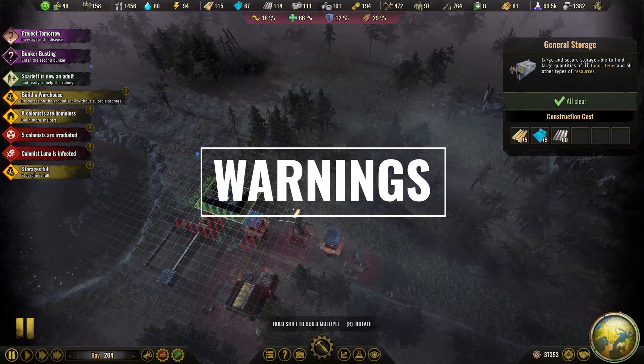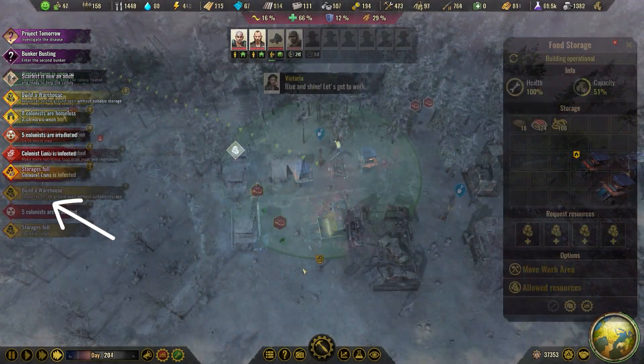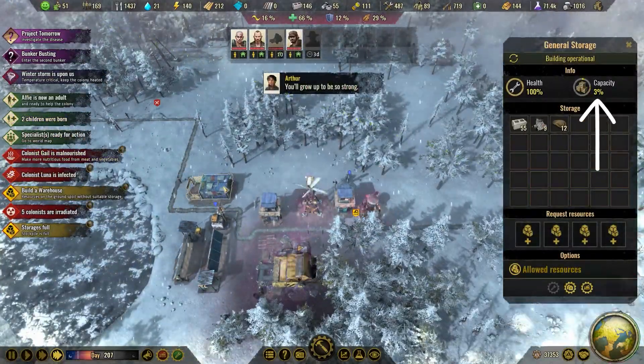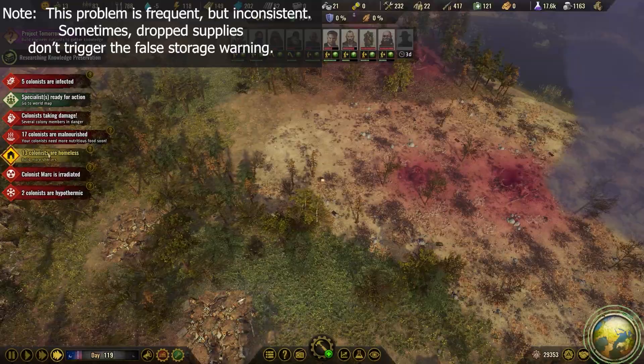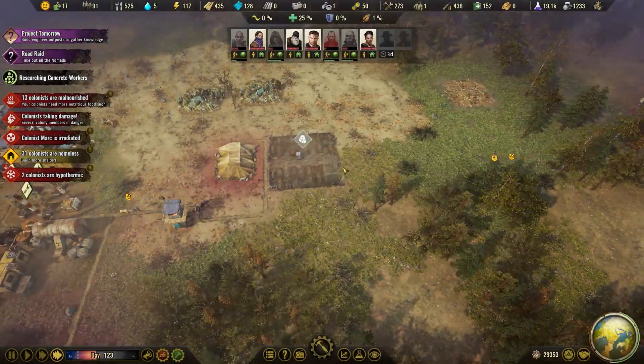The game sometimes pesters the player with false warnings. For example, it kept pestering me to build more storage, even though there was plenty of storage space. Colonists freak out and drop stuff during random attacks from wildlife, and then they don't bother going back to pick things up fast enough. Stuff rots if it's left on the ground. So those game warnings about storage just aren't catching on to the whole drop-and-panic routine.